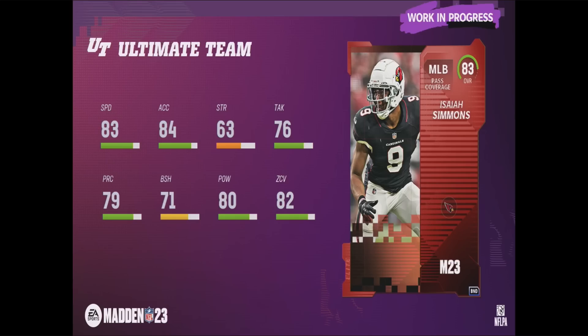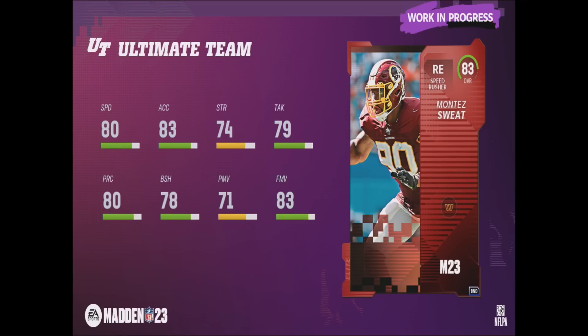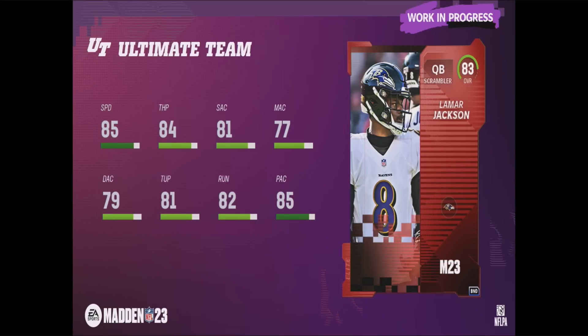I made a video a couple of days ago going over the best way to build your team day one covering the best free players to pick. If you pre-ordered, you get to choose one of these defensive players: Isaiah Simmons, Jabril Peppers, or Montez Sweat — Sweat is in my opinion the best. You also get to pick one offensive player: DeAndre Swift, Jalen Waddle — who I think is the best at 86 speed — or Lamar Jackson.